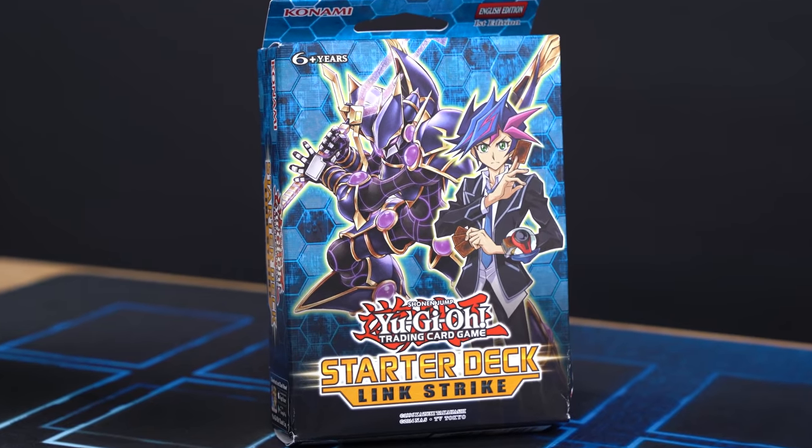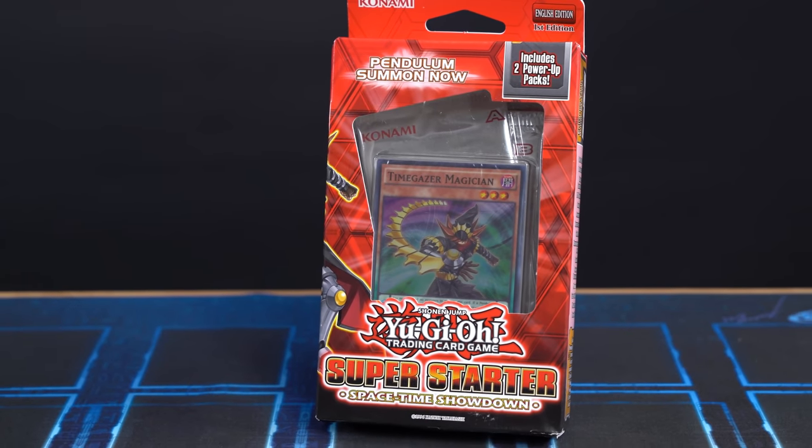Hey, what's up you guys, you're watching Team APS. Today we have a new Yu-Gi-Oh! Starter Deck Duel. We're going to be playing with the Link Strike Structure Deck and the Super Starter Space Time Showdown, also known as the Pendulum Starter Deck.